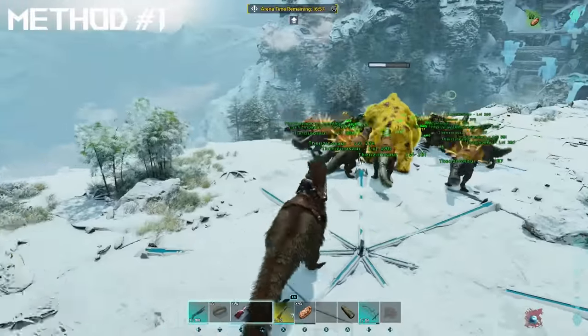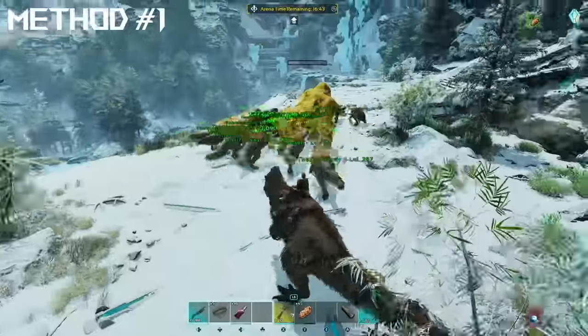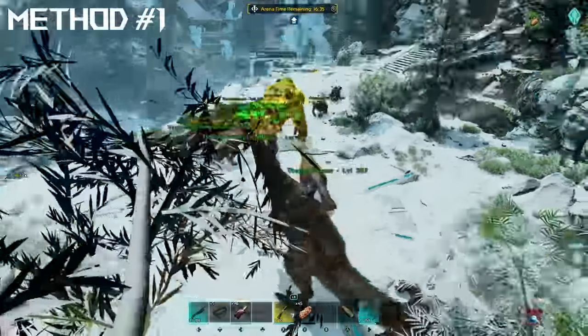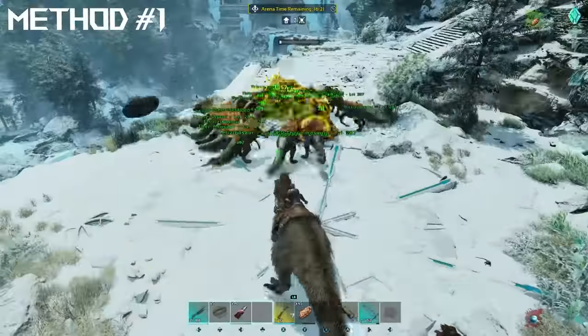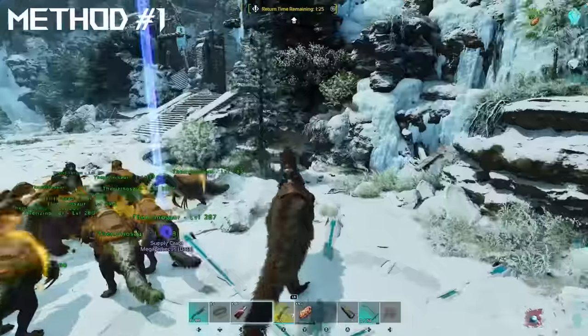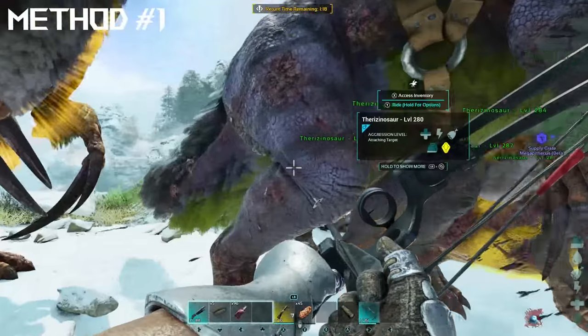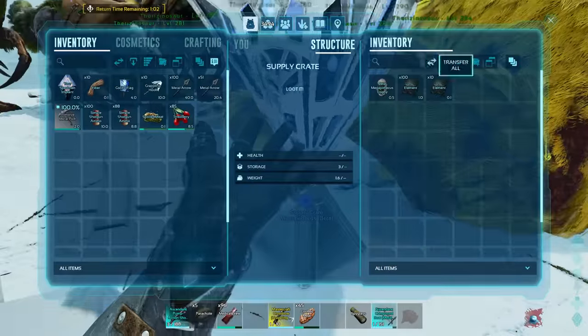I did actually hop off my Yutyrannus a few times just to use my compound bow, but honestly you don't want to be doing that — if he throws a boulder and it hits you in the face, you're going to instantly die. This boss fight only takes about 5 minutes once inside the arena, so it is extremely quick. And by just looking at the therizinos' health after the fight, you can still see they're around half health — and remember this is with primitive saddles, so they will beat him with no problem.